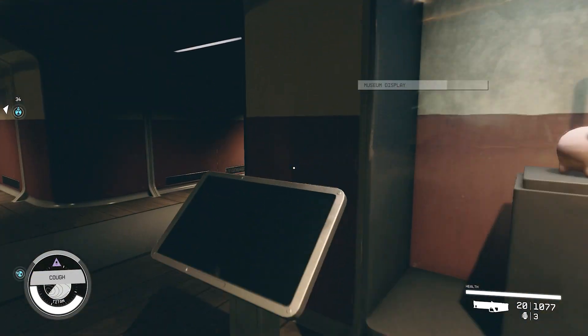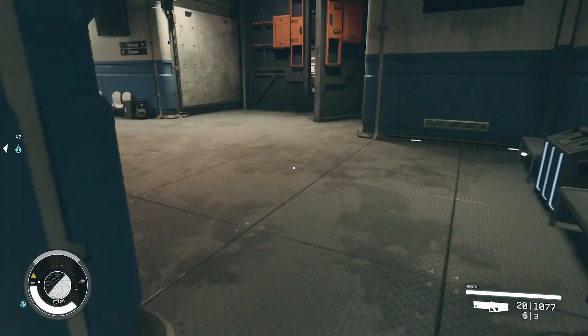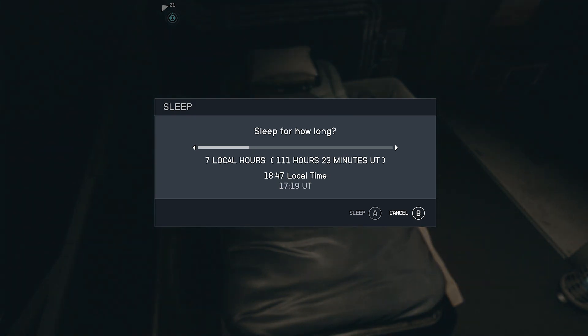From there, run out and go back to where the cargo containers and storage are. Sleep for eight hours, then go talk to the vendor again — his stock of Tungsten will refresh. Buy it, rinse and repeat until you have as much as you need.